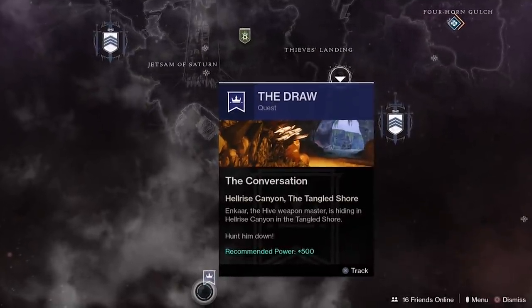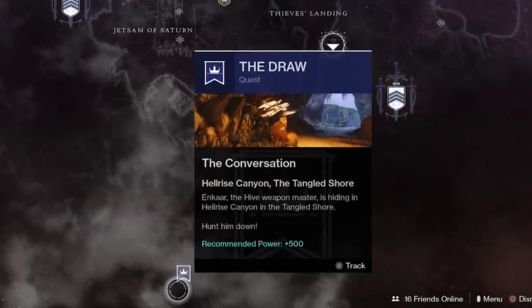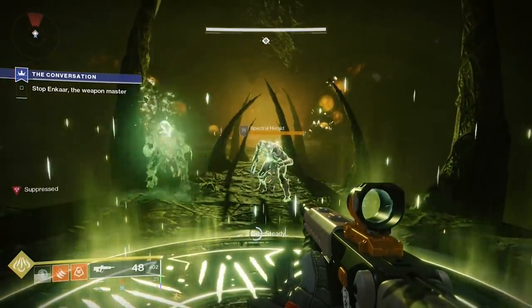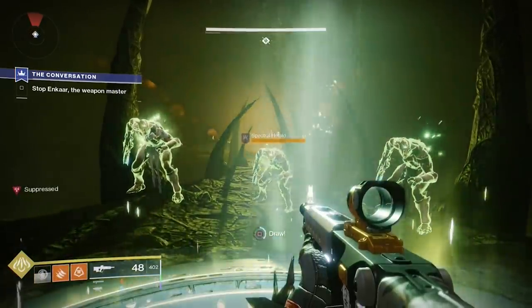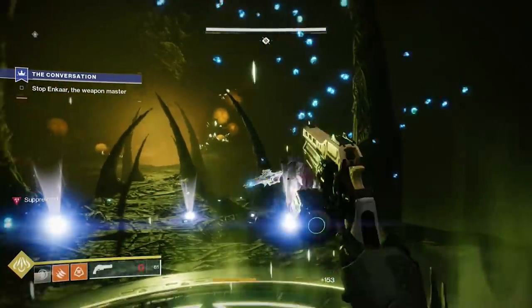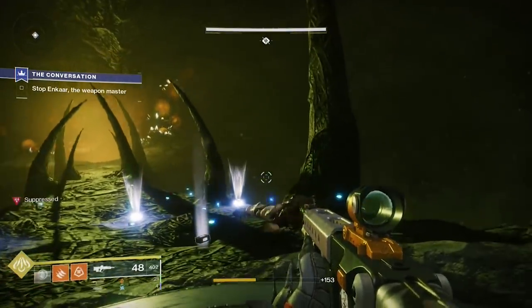Now you can complete the final quest step, The Conversation. Again, it's only 500 power, so the fact that you have to solo it isn't really a big deal. By far the most fun part of this quest is the end, in which you take part in a western style shootout with N'Kar the Hive Weapon Master. You need to shoot the enemies in the order they spawn in, and you have to be precise. When the enemy draws its gun, you need to shoot its weapon to stop it from killing you. Once you've dispatched all three assailants, the Last Word is yours.